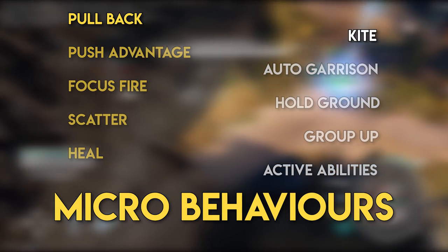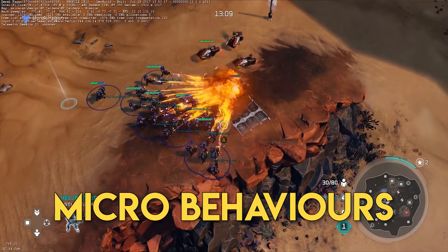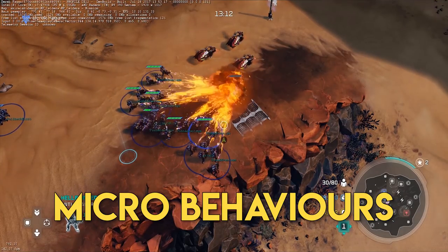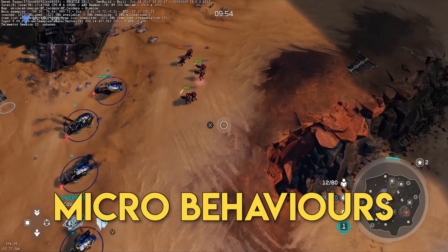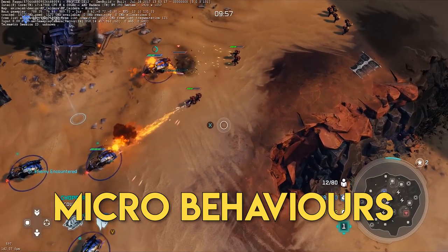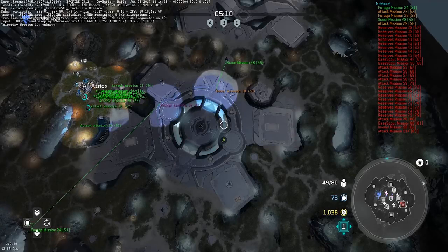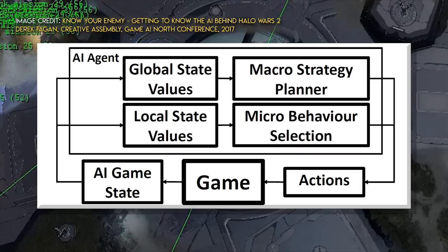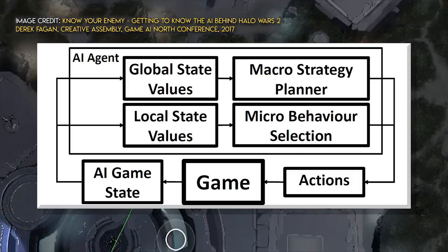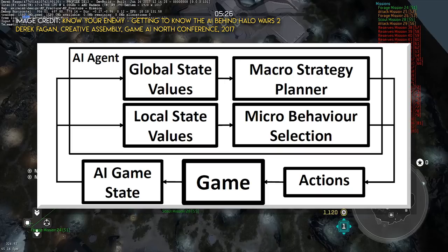There are also micro tactics commonly exhibited by human players, such as the pullback and kite. In pullback, the AI commander will monitor a squad of units in combat and cycle out those that receive heavy damage from attack range. Kiting is a tactic that keeps enemy units just beyond attack range, allowing for either long-range attacks or opportunities to quickly deliver damage before backing off. At any point in time, the AI system will read the current state and feed it into both a macro strategy planner and a micro behaviour selector, allowing intelligent decisions about long-term strategy while running micro behaviours to maintain that strategy.